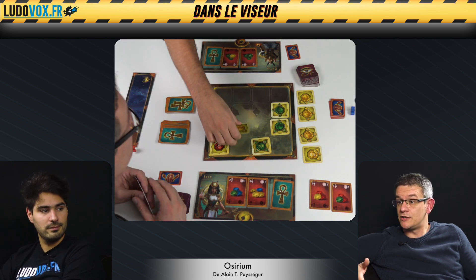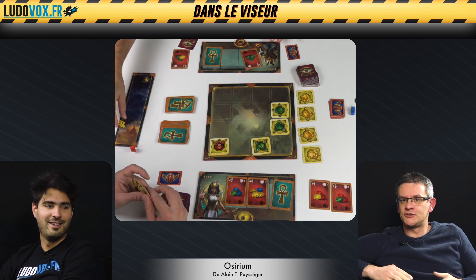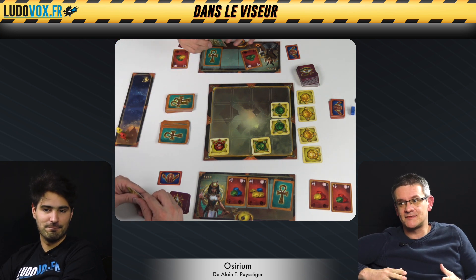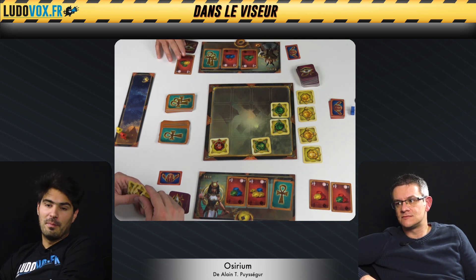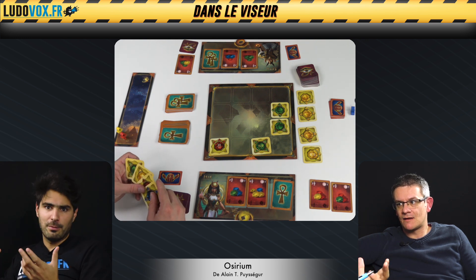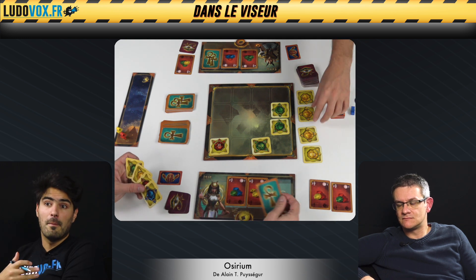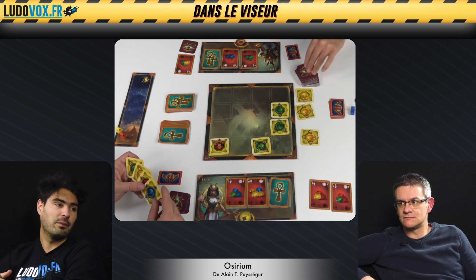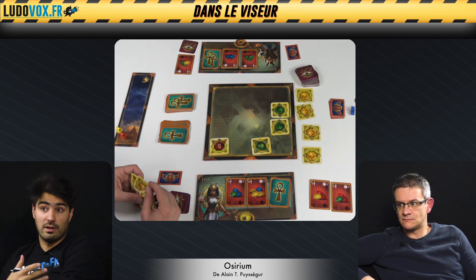Comment c'est passé ? On a vu la boîte, un thème un petit peu mature avec des dieux qui font un peu la gueule. On se dit, est-ce que c'est un jeu d'affrontement ? Et puis on ouvre la boîte, on se rend compte que c'est vraiment un jeu de placement très abstrait. Le thème passe un peu à la trappe rapidement. On n'est pas dans le thème mignon des dieux de Santorini, on est plus dans quelque chose qui pourrait faire penser à Ankh. Ce n'est pas gravissime et on se retrouve dans un jeu qui est plaisant de toute façon.